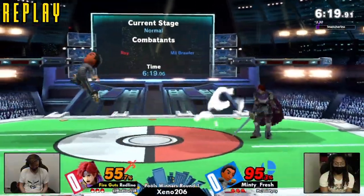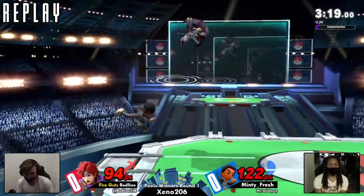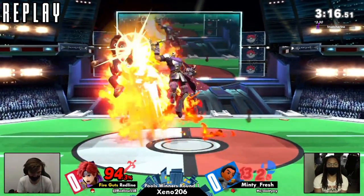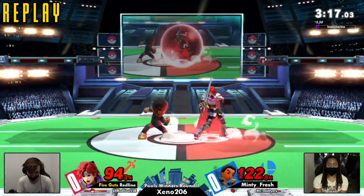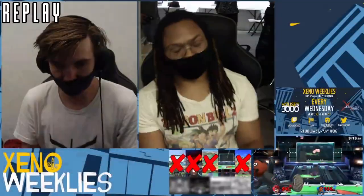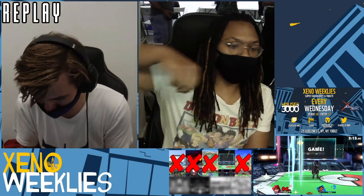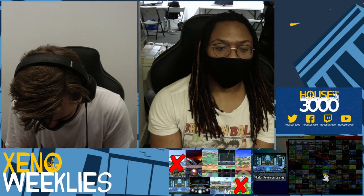At the very end there, Minty was trying to space with Nairs — we saw it throughout the game — trying to space out and get a grab punish, but he's just too far away. Roy really does have that advantage in this sort of matchup where he just has the range advantage. We saw the up B out of shield, which was very good for punishes. Outside of that, it was looking kind of tough for Minty Fresh. A lot of up Bs that game, even in neutral, but it was working for him. Whatever works — if it works and it's stupid, it's not stupid.